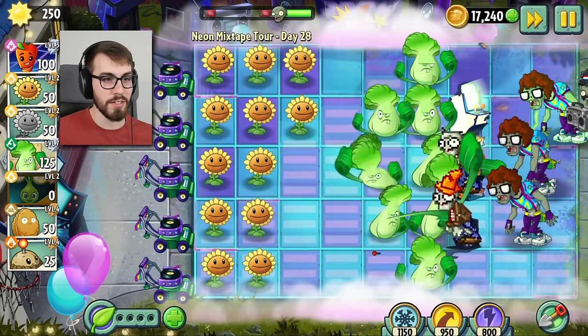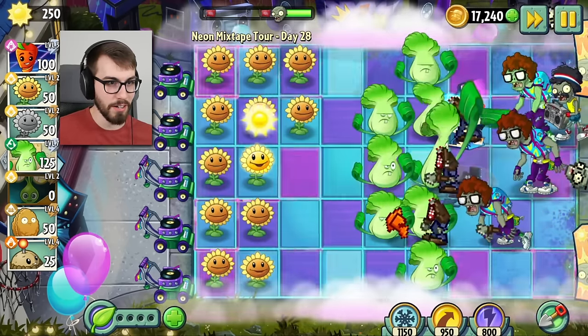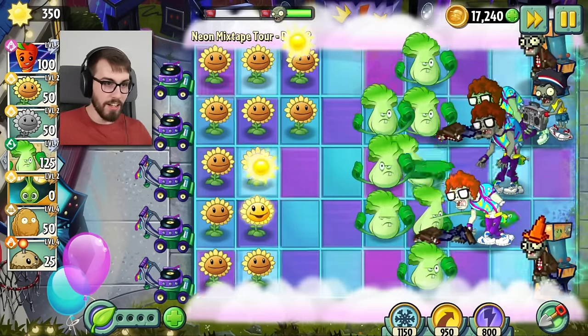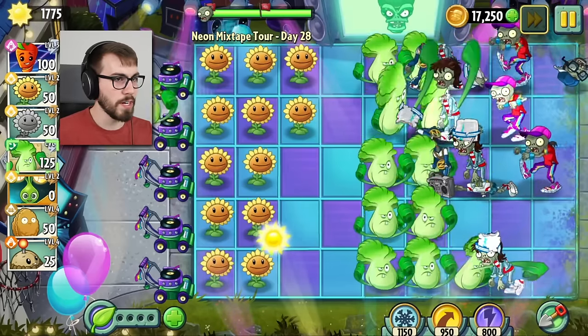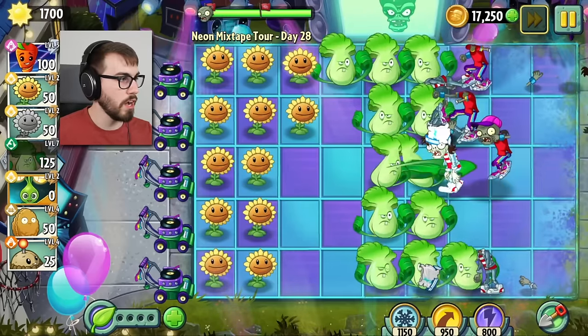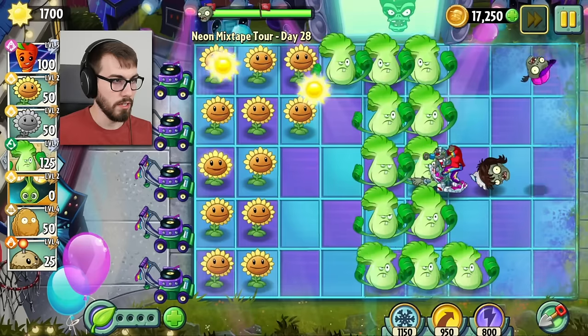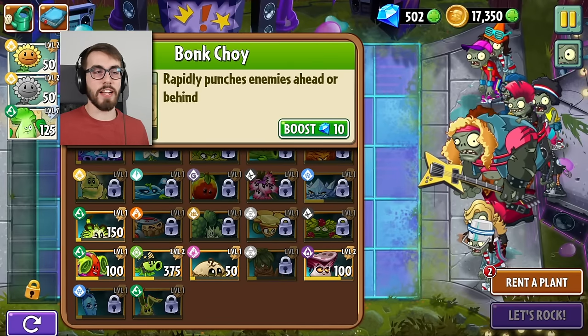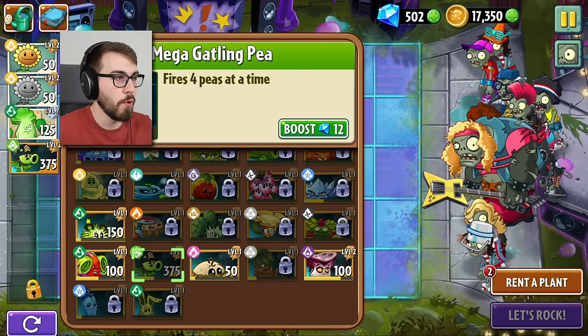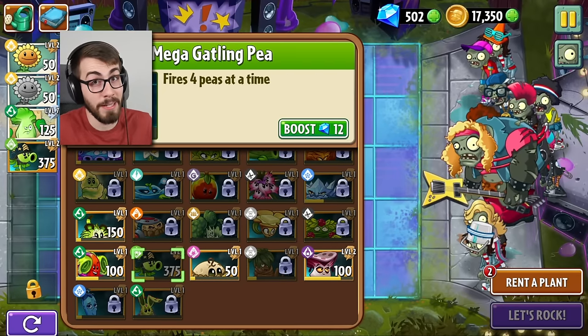I feel like this is like Street Fighter or something, when you're like beating up the car. I was at pinball the other day, guys. Robert was not there, okay? I didn't get to tell him I mentioned him in a video. Someday I'll let him know. Now it looks like we got a problem because we got these breakdancers coming in here and they're pushing all the plants towards me. How about I give Bong Choy an extra helping hand in the form of the Mega Gatling P? That ought to make him happy.